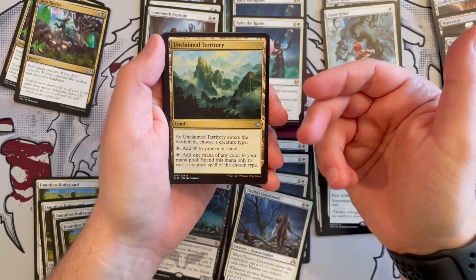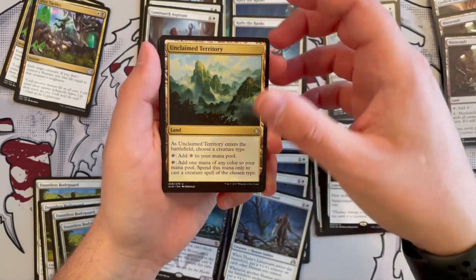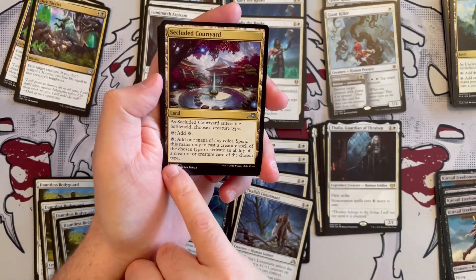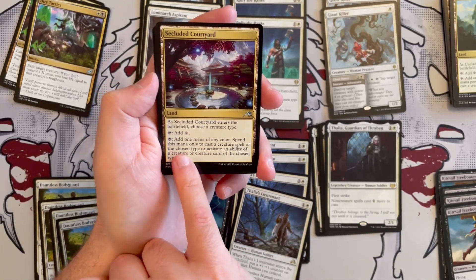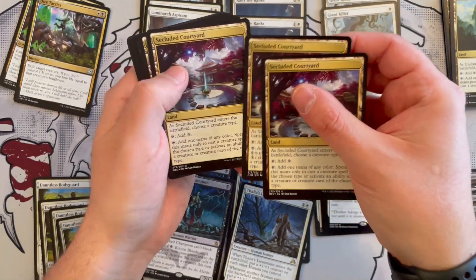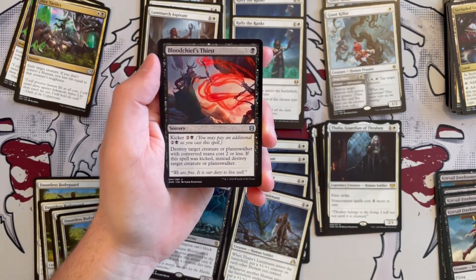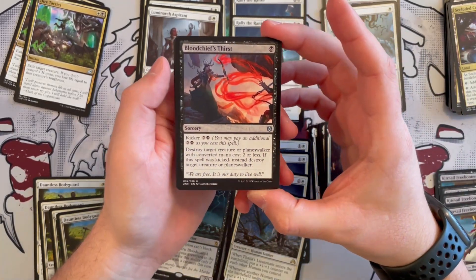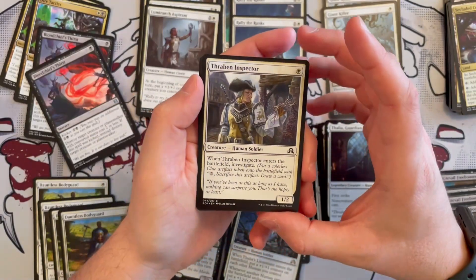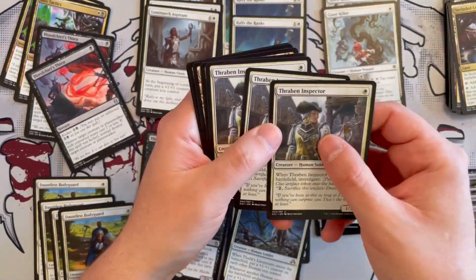Then you get Unclaimed Territory — you choose a creature type when it enters the battlefield and you can add one mana of any color, but only to cast creatures of the chosen type. Really, really nice. Next up, Secluded Courtyard — when it enters the battlefield, you choose a creature type, then tap to add one mana of any color to cast any creature spell of the chosen type or activate abilities of that creature type. Again, really, really good for tribal. Next, Blood Chief's Thirst — a one-black sorcery with kicker for two generic, one black. It destroys target creature or planeswalker with converted mana cost two or less; if kicked, it destroys any target creature or planeswalker. Very, very good interaction. Then Thraben Inspector, a 1/2 Human Soldier creature for one white — it enters the battlefield and you investigate, creating those Clue tokens. You get four of them. And then three Plains.